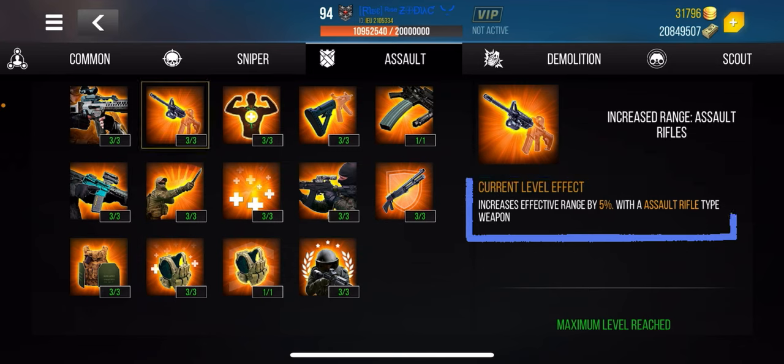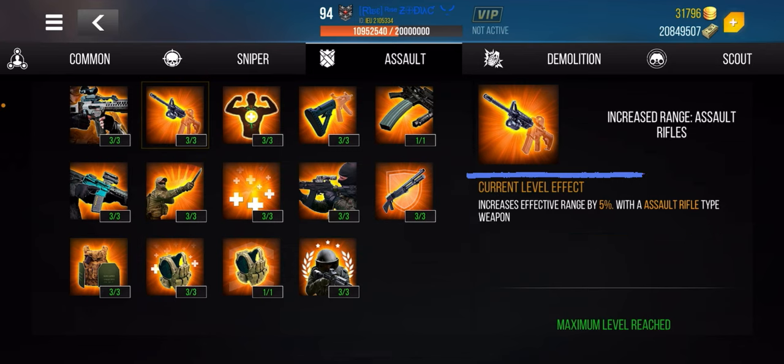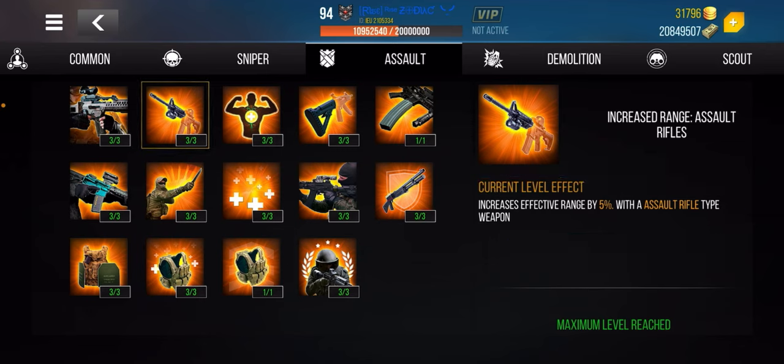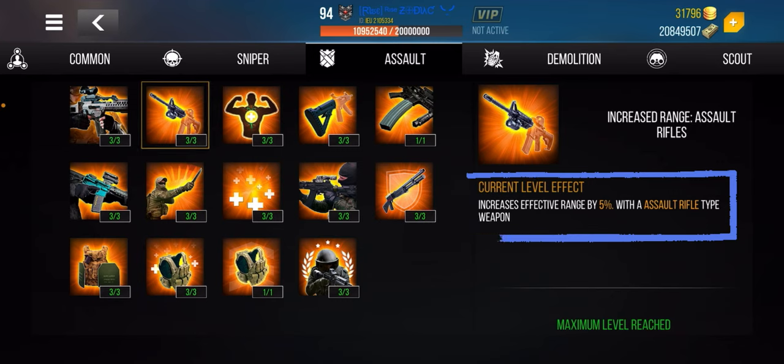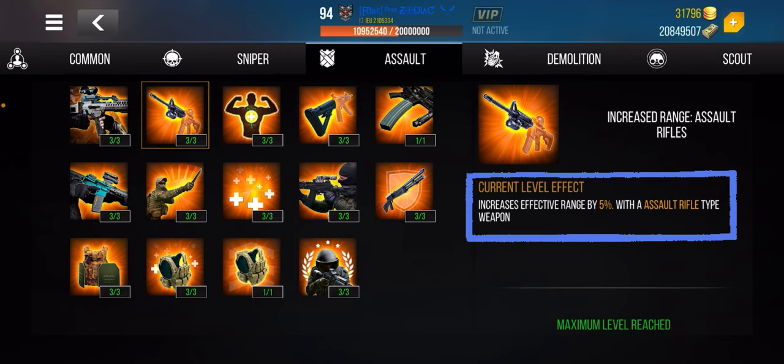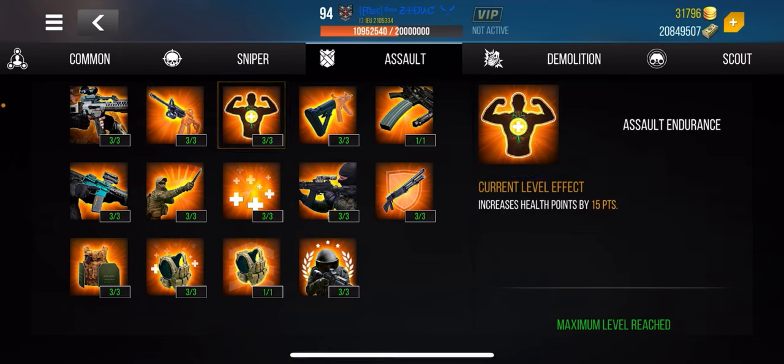This one increases the effective range. Your weapon has a specific range — some assault rifles are 55, some are 45, some are 57. Beyond that distance, bullets won't travel straight anymore. This skill increases that range by 5%, so if your range is 100, it becomes 105. Obviously super important.